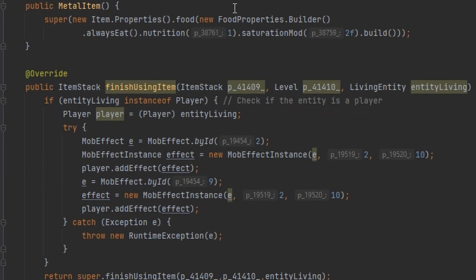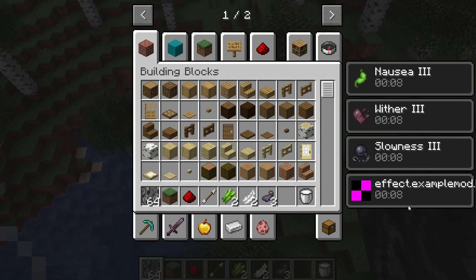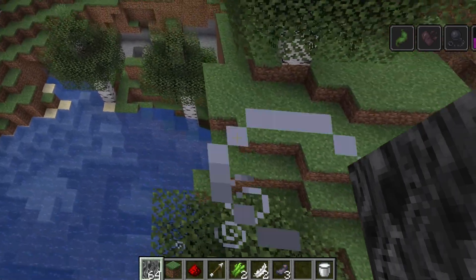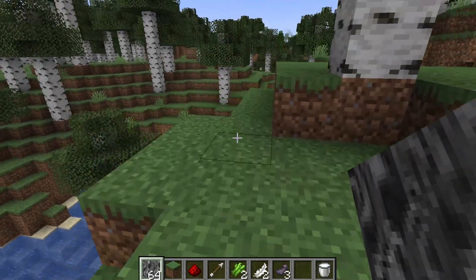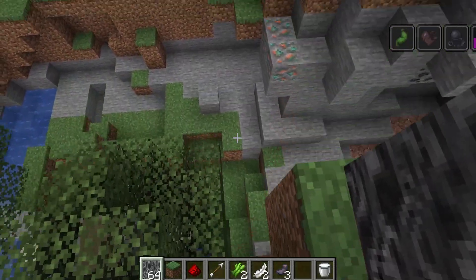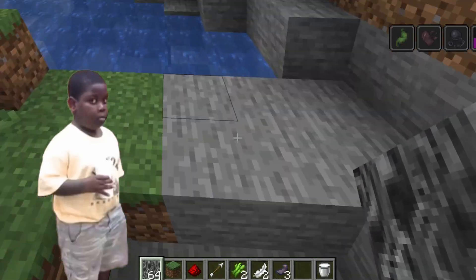After a lot of messing around, I managed to make my own custom item: metal. But it's not a block you can place — instead, it's an item you can eat. When you eat it, you get heavy metal poisoning, which makes you very sick. You also get heavier because you ate metal, so you fall down faster and you can no longer jump as high as before. I'm not quite sure how useful this would be for actual gameplay, but it's there if you want it!